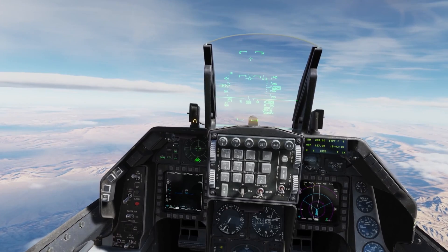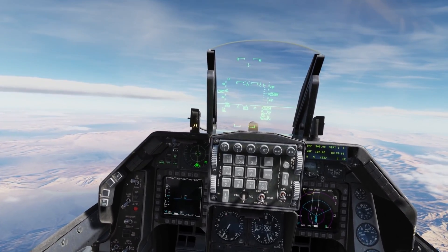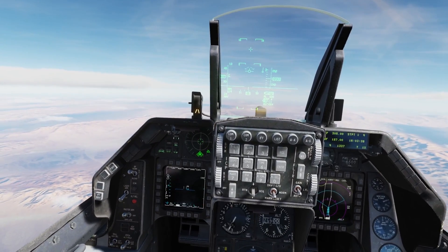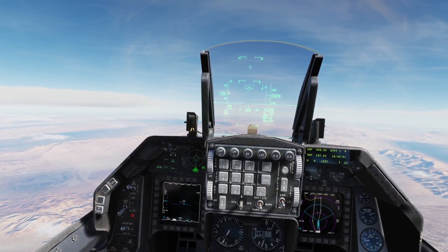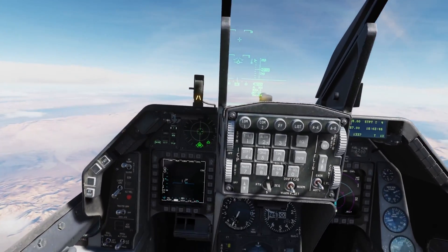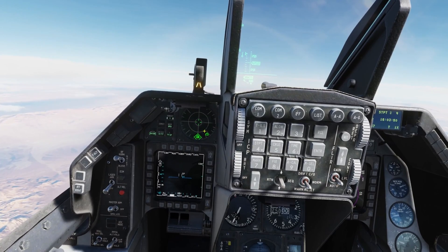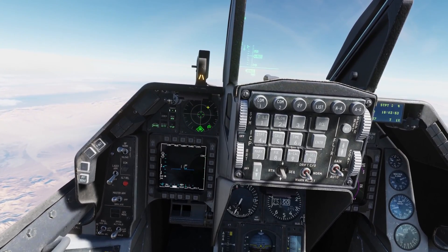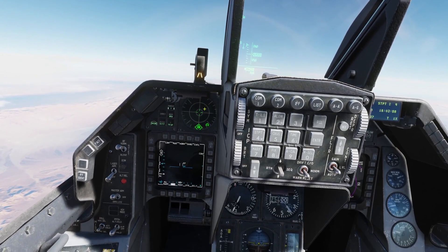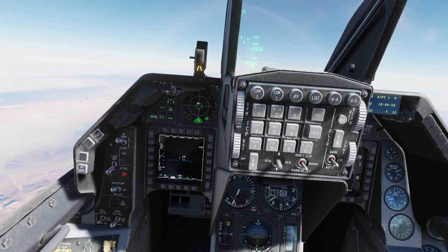This doesn't just happen with your friendly wingman — it happens with other aircraft as well, so sometimes it's difficult to tell what's a threat and what's not. It does change depending on whether the emitter is locked onto you or has fired on you. There seem to be three stages: search mode on the outer ring, locked on the middle ring, and after a missile is fired it transitions to the lethal inner ring.